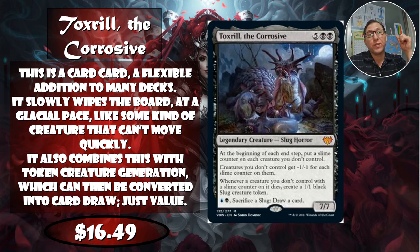Whenever a creature you don't control with a slime counter dies, you create a 1/1 black slug creature token. This just wipes out their boards and generates tokens for you as it does. In any kind of aristocrats strategy — which black loves — this would be a great card in the 99. You can also pay blue and black, sacrifice a slug, and draw a card. That said, I'd rather use it in a deck that didn't need blue. At $16.49 overall.